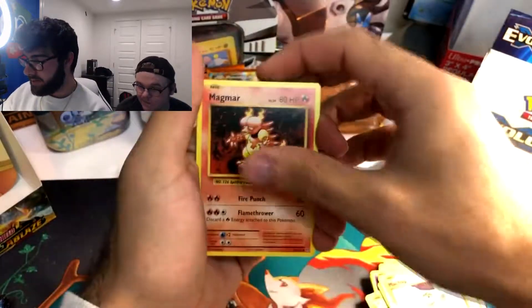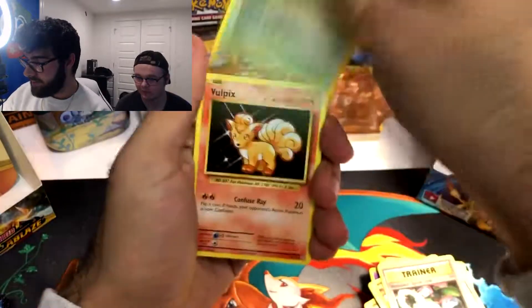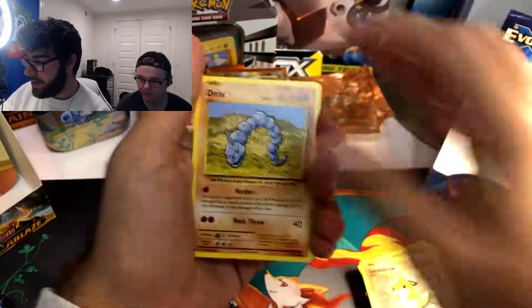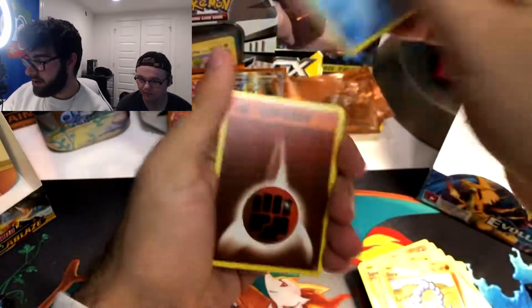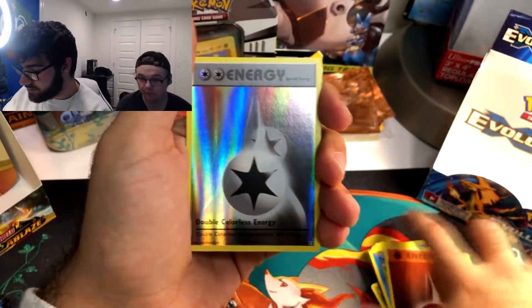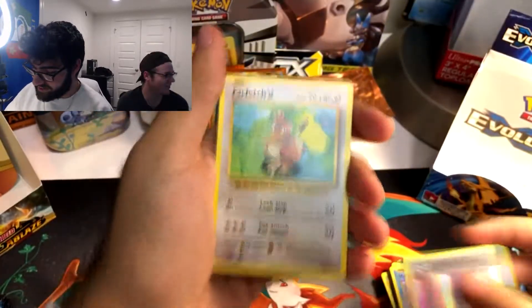Magmar — first Magmar pull, I like Magmar. Venusaur Spirit Link, Metapod, Vulpix, Sandshrew, Onix, Magikarp, Magikarp, Fighting Energy. That Reverse Holo Double Colorless. And a Farfetch'd.